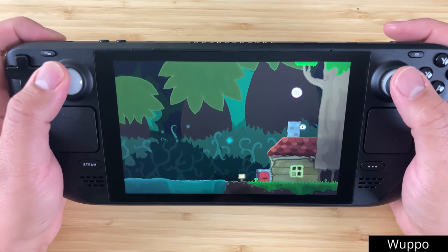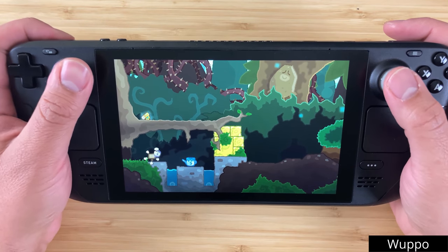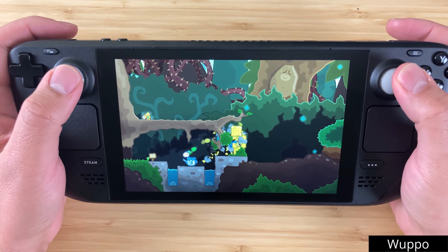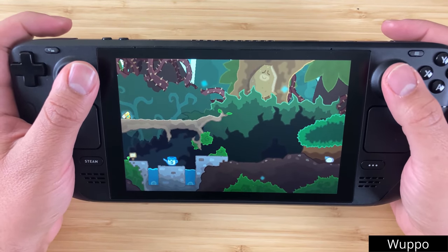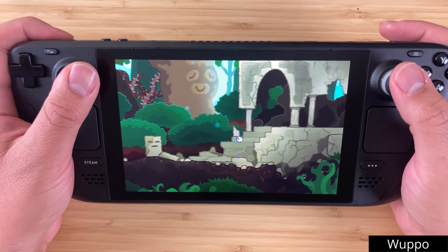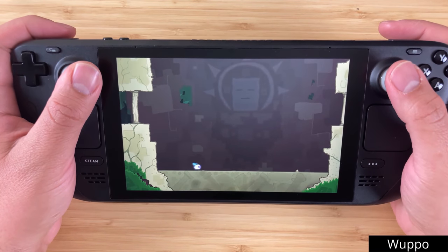I've only played a bit of Wupo so far, but it is incredibly charming. It appears to be quite the hidden gem even among those of us who enjoy indies — part of that may be because it's kind of impossible to describe. It's a metroidvania but has shades of Monkey Island 2. It does some great worldbuilding, and the characters and overall narrative are full of levity without feeling superfluous and saccharine. Pick it up or add it to your wishlist today.